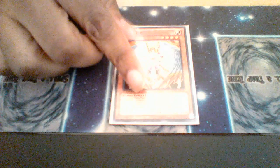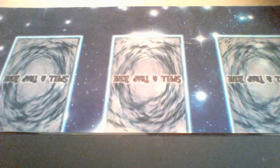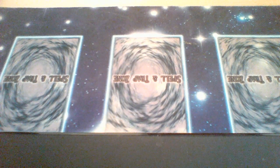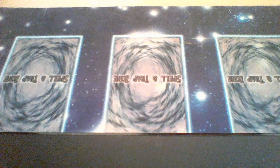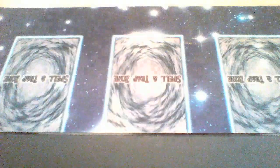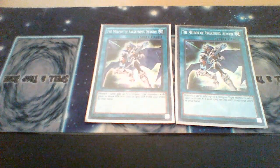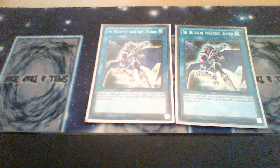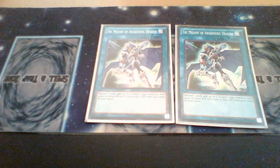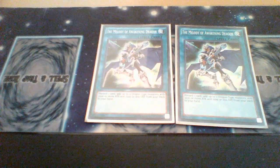Lastly, we have one Honest. It's a Light deck, so why not run some Honest? That is it for the monsters. Moving into the Spells — first we have Melody of Awakening Dragon, and this card is very integral to the deck. It's pretty much the consistency piece to get your desired combo pieces in order to set up your dragon plays.